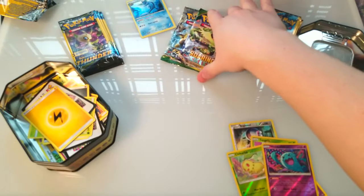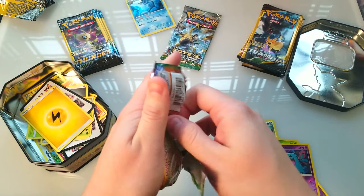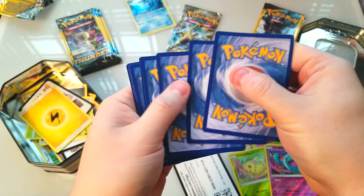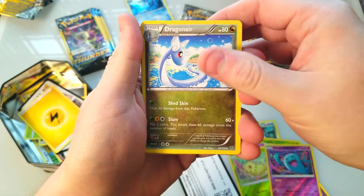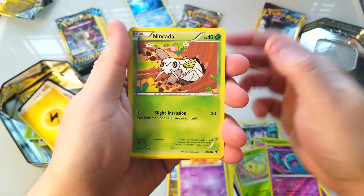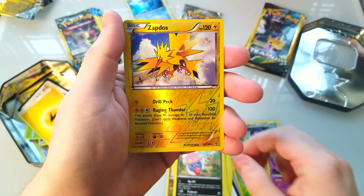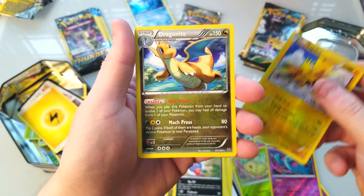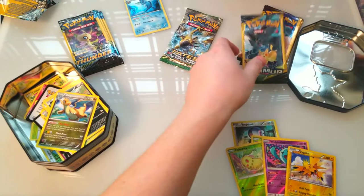Let's do Roaring Skies next and see what we can get. Code card for you guys, one two three to the front. Dragonair — pretty cool looking — Steven, Silcoon, Natu, Gligar. Oh, a nice reverse Zapdos — that's awesome, we haven't seen him in a while. And we got a Dragonite at the end, nothing special though, just a normal Dragonite.